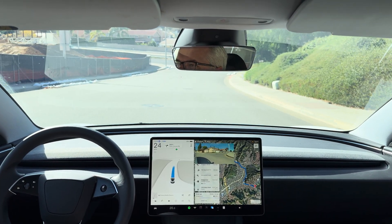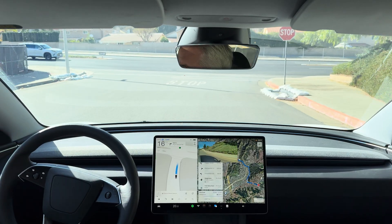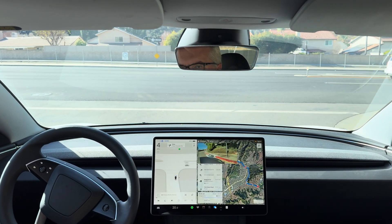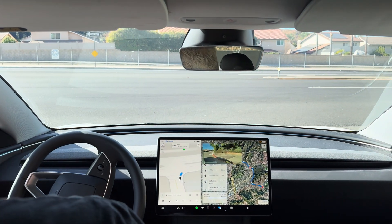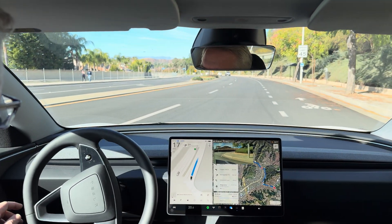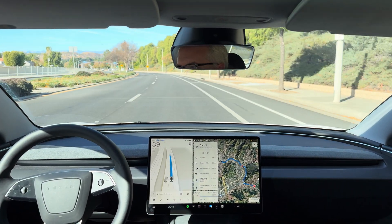Now turning right onto Plum Canyon Road. We have an obstruction on the left for this right turn — a fence with a cloth barricade blocking the view, so the car does have to pull out to see. It's clear if it goes now. Excellent.